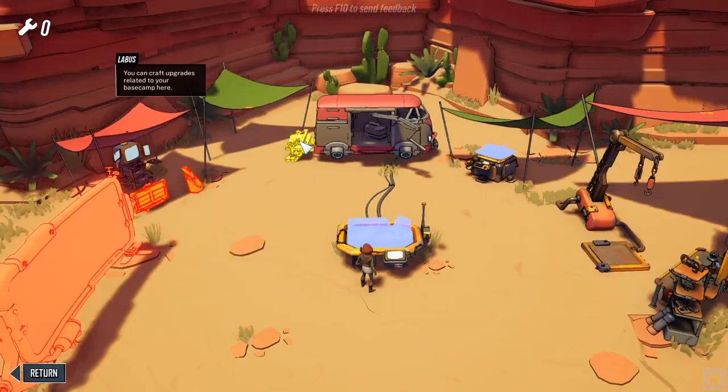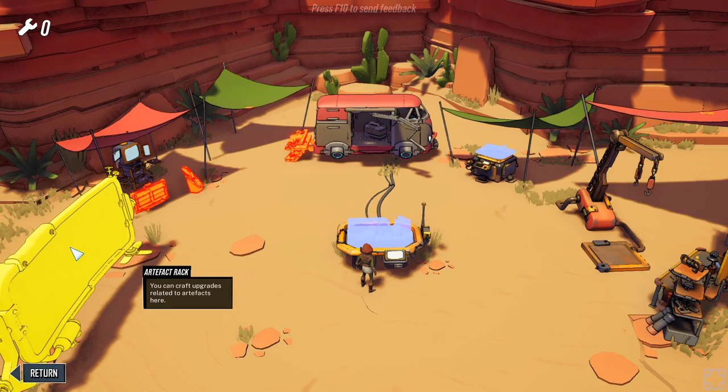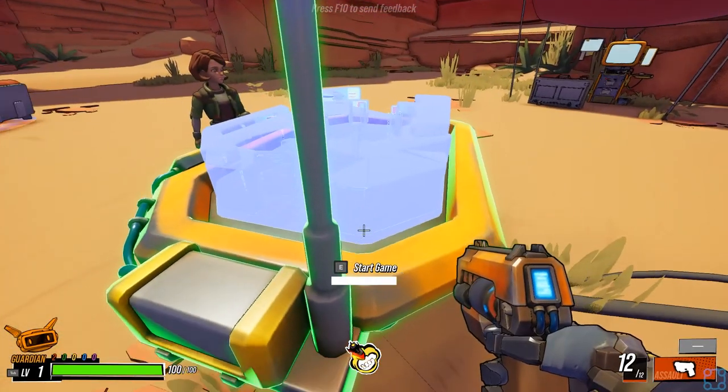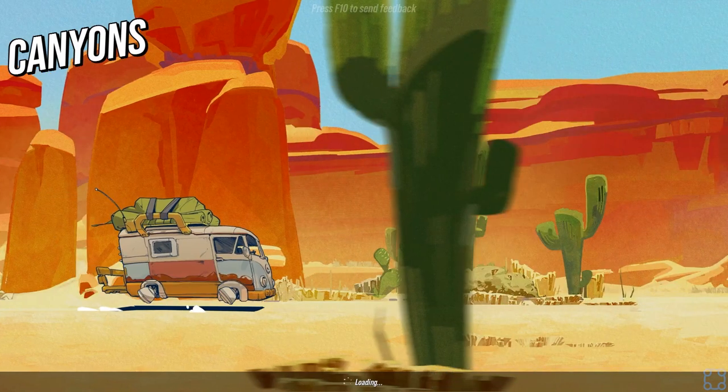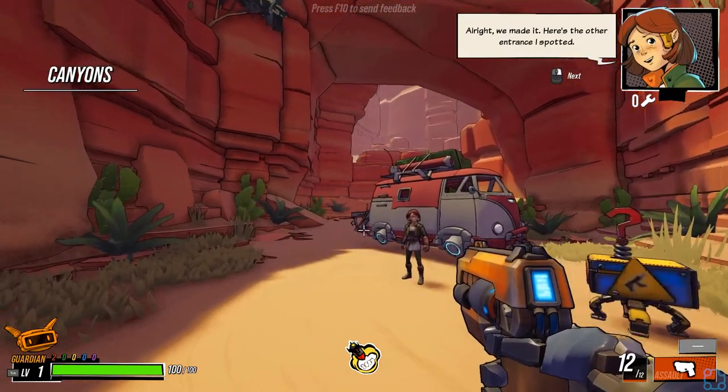There's a meta progression system. Craft upgrades related to the base camp — upgrades to weapons, upgrades to cores, craft upgrades related to artifacts. Well, I can't do any of that, so let's just go. Looks like there's infinite ammo; you still have to reload, but that's it.